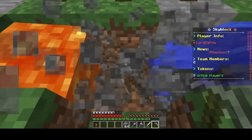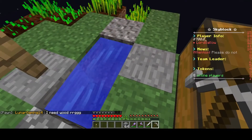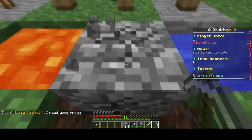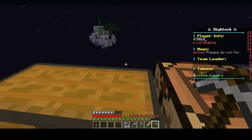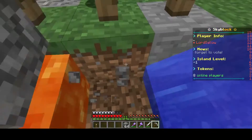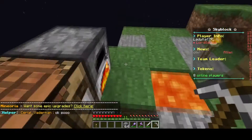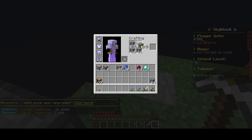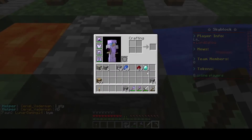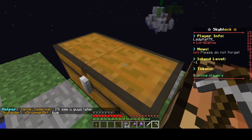I'm smelting all the cobblestone I get, and I'll smelt all the gold and iron too, because when you put together iron ingots and make blocks, they give you a fair bit of island level. That's important because increasing island level is part of the challenges. I also need to make an infinite water source — that's another challenge. I already have two diamonds so I'll be making a diamond sword soon to protect against mobs.